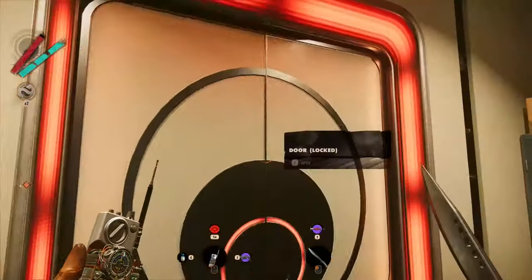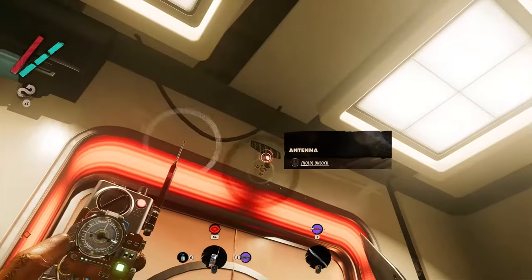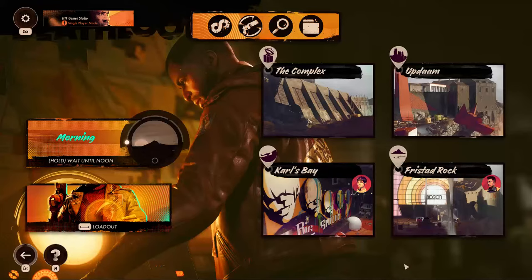To finish, in order to exit the room without the class pass you have to hack the antenna upon the door. Now that you have the password you came for, it is time to go back to your safe house.